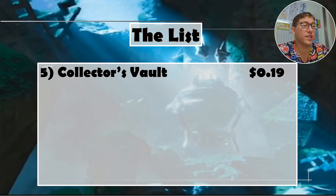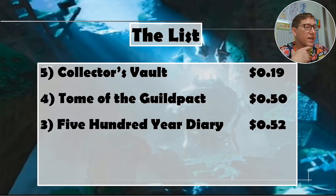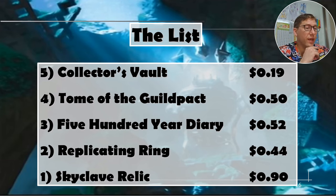The list: Collector's Vault, 19 cents — not really a mana rock, but in the right situation with discard synergies or treasure tokens it will perform better. Tome of the Guild Pact, 50 cents — multicolor decks, get that. 500 Year Diary, 52 cents — absolutely crazy if you make a lot of clues, just insane. Replicating Ring, 44 cents — proliferate, oh my gosh. And Skyclave Relic, 90 cents. Everything on this list is very situational and amazing in the right situation. Skyclave Relic is the one where you can just throw it in any deck and it's going to be good. Anyway, take it easy.